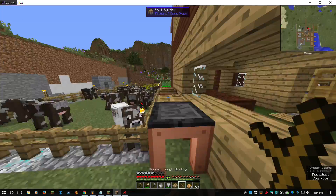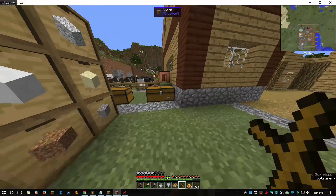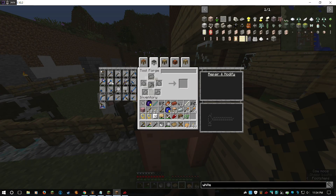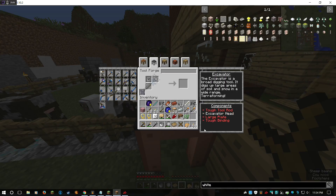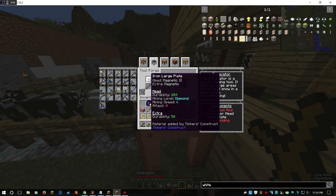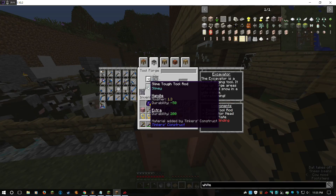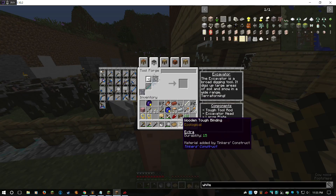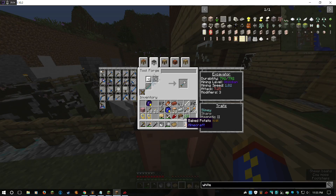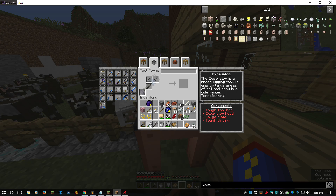Now let's get our plate and we're ready to make it. Excavator: a steel head, which gives us quite a bit of durability; an iron plate, which gives us magnetic; a slimy tough tool rod, which gives us 1.3 modifier on our handle; and then the wooden tough binding, which will self-repair very slowly but still self-repair. That gives us 792 durability — that's not too bad.